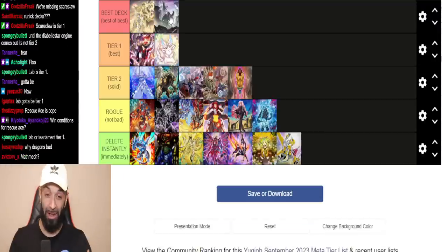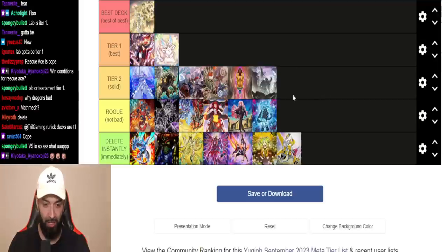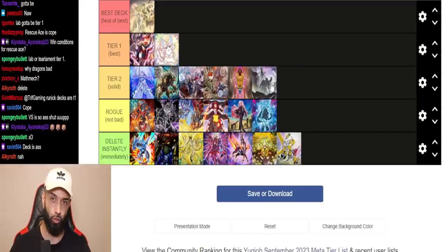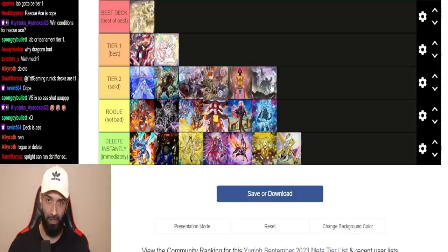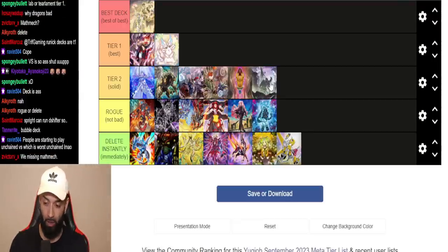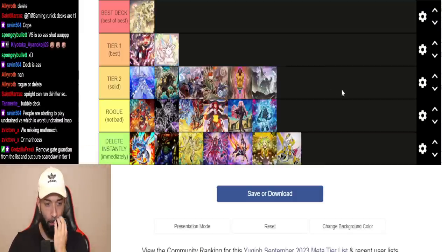Vanquish Soul — I'm not putting it at Delete Instantly. I think it's Tier 2 to Rogue somewhere in here. Pure Vanquish Soul is bad, but if you play the deck with Super Heavy Samurai you're always resolving the combo with Rosin. You can search Rosin, go Omega, go Baron, or whatever. If you also play Fenrir you have extra defense. This deck truly is draw Rosin or lose the game. I took this to a regional and didn't draw Rosin half the time, but the Super Heavy Samurai engine fixes that — so I'm putting it at Tier 2.